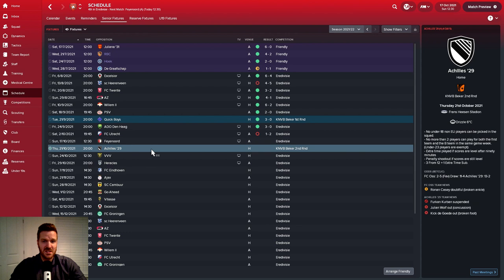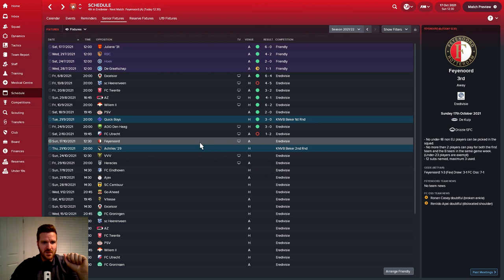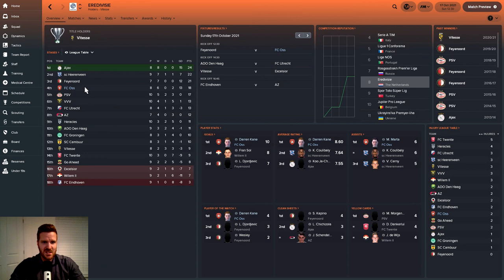But today we have Feyenoord — I'm going to jog into this cup game. This is who we drew after the Quick Boys game. I'm jogging on because they're a lower league side. I think they've just been promoted last season, because their history looks a bit strange — 16/17 finished 20th — but the league doesn't exist on vanilla FM, so there you go.